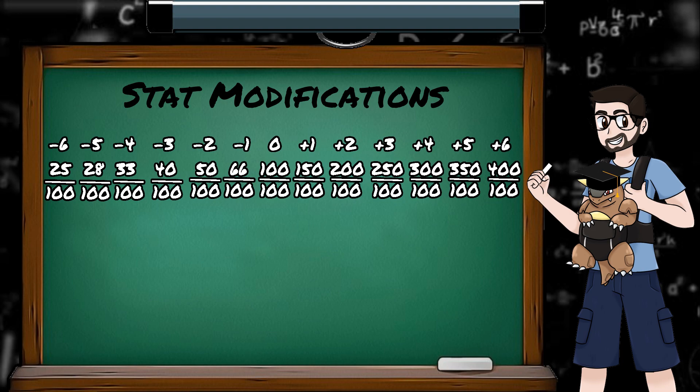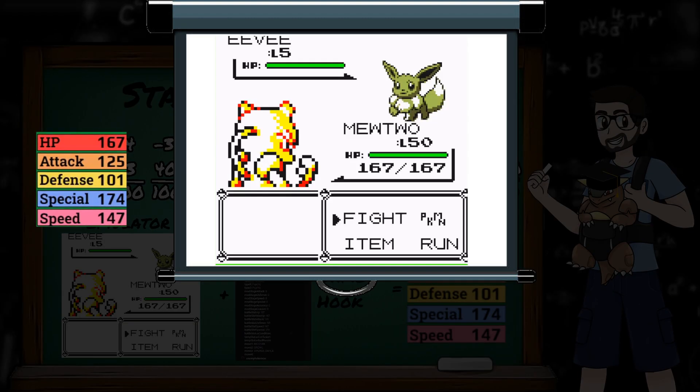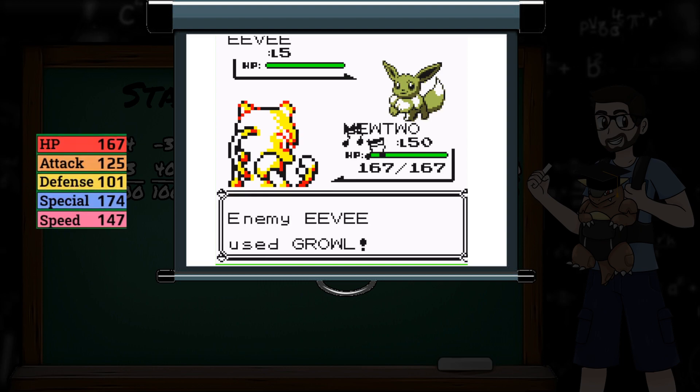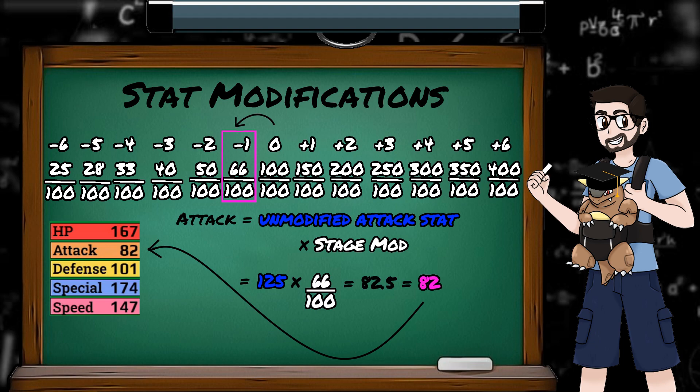The user and opponent have many options to modify these stats in battles. Stats are increased and decreased by stages, and all follow the same modification process. To show these stat changes in real time, I'll be making use of Game Hook, which allows us to read the game's memory. Here we can see my Mewtwo has an attack of 125. If the opponent growls us, our attack stage will go down to minus 1, and our new attack stat will be 66/100 multiplied by our unmodified attack, which is 125 times 0.66, which is 82.5, or 82 as we round down.